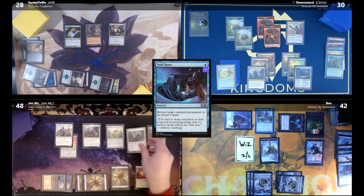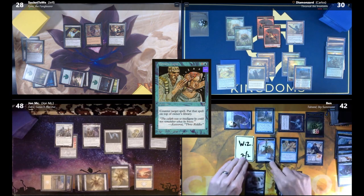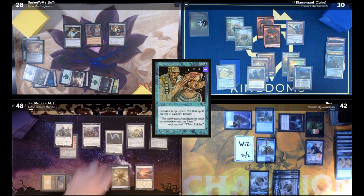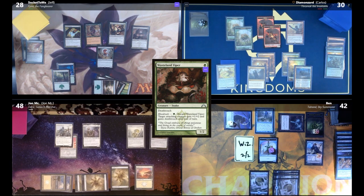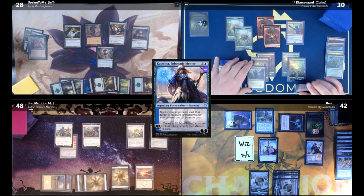John draws planes and casts Audric again; Ben counters it and gets a Drake. Ben plays Memory — those cards go on top of John's library. Carlos draws and plays Wasteland Viper, drawing a card, then plays Ravenous Raptor, drawing a card, and casts Rampant Growth.